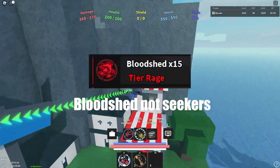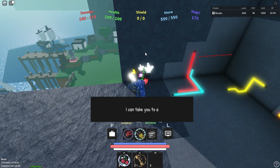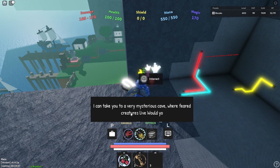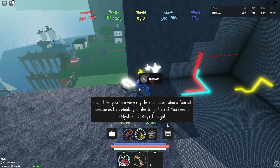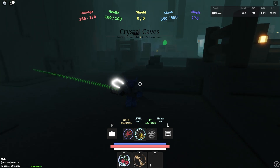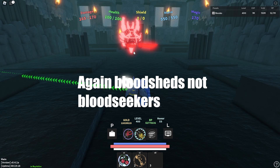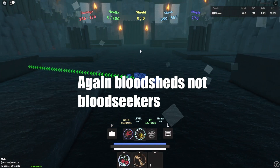First, you're going to need 15 Bloodseekers. If you don't know where the Bloodseekers spawn, they spawn in this cave area up here. You must interact with the man covered in crystals — he is going to take you to the area with the four colored bosses, and all you got to do is kill the red boss over and over again until you get 15 Bloodseekers. It really isn't too bad because it is a 10% drop rate.